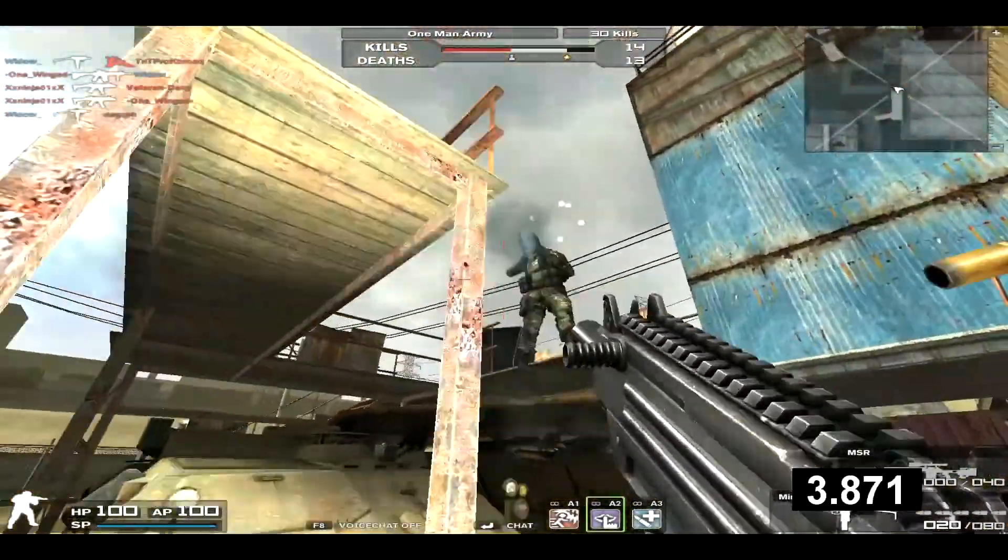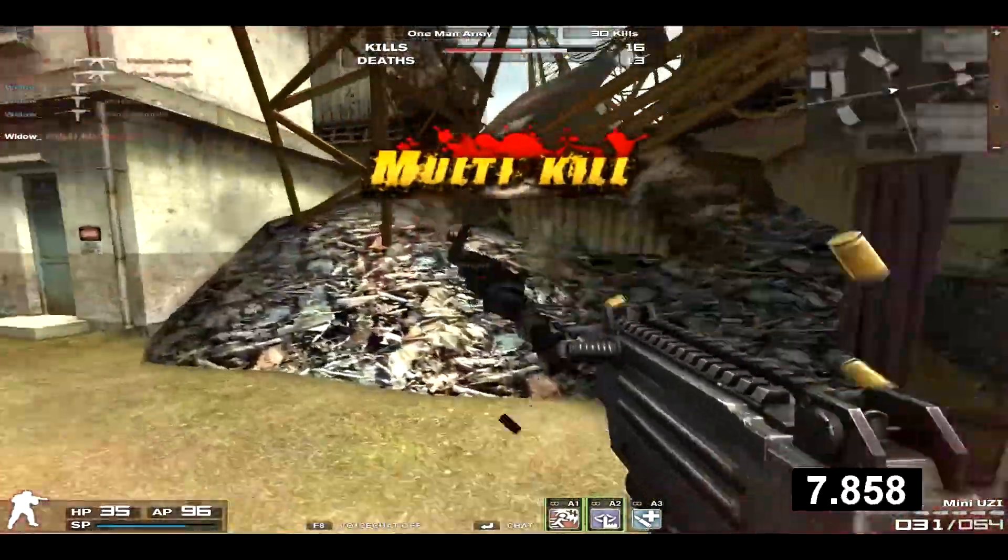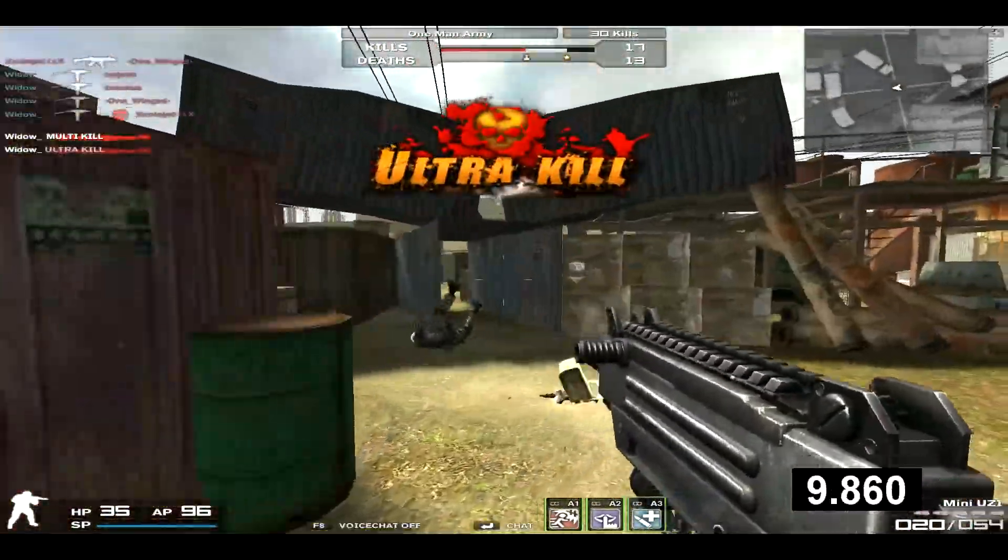What's up guys, Widow here with Reviews in 60 Seconds. The item I'll be reviewing is the Mini Uzi. It's an NX Standard SMG available in the black market for a permanent duration at the price of 24,900 NX.